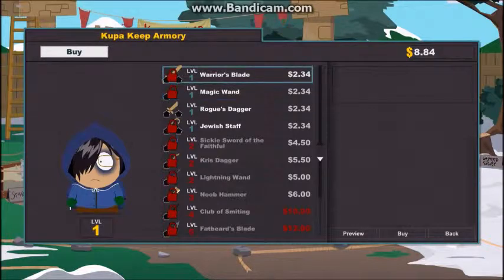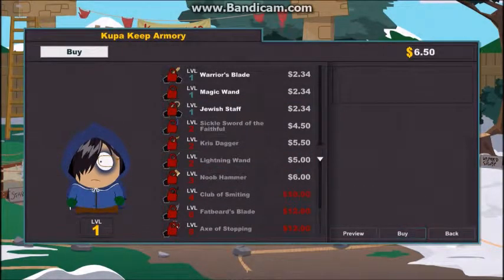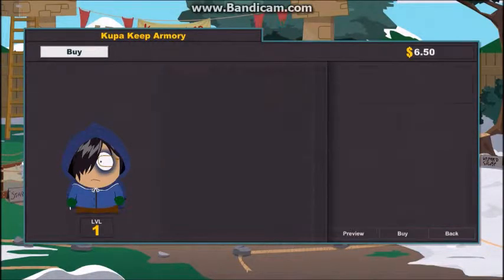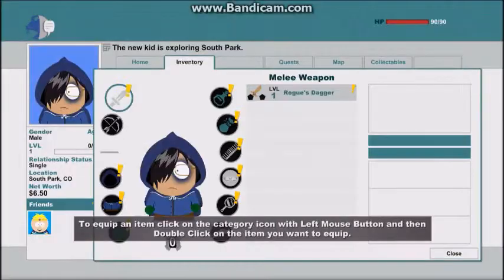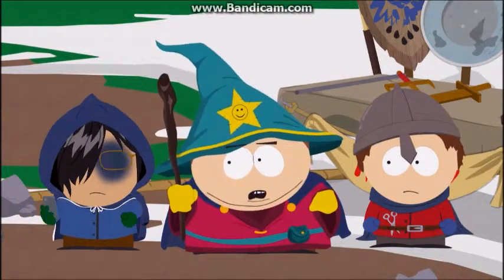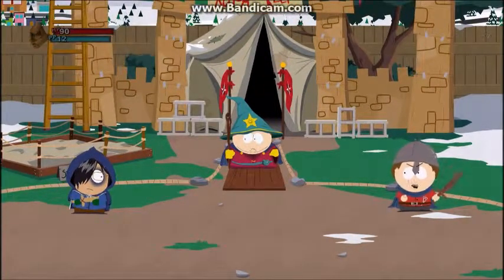Weapons — rogue's dagger, okay. Equipment — nothing. Flare. Why can't I get any of this? Inventory — equip, cool. I'm worried. Hey, my HP went up!